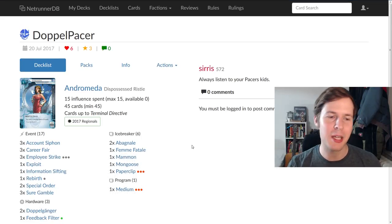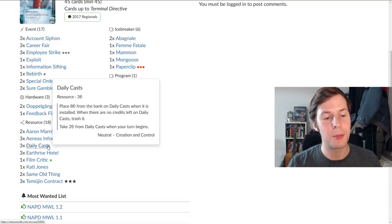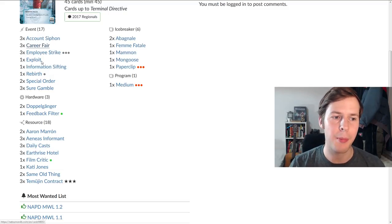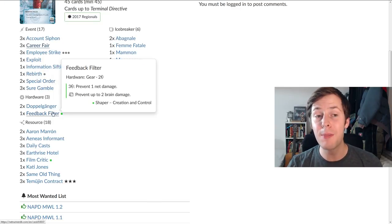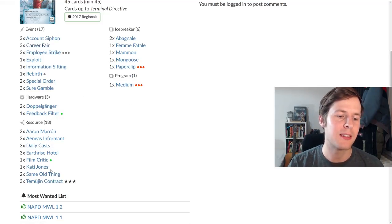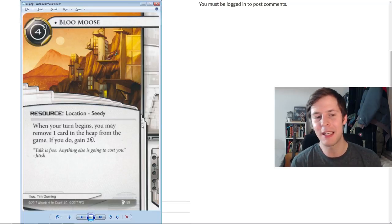I pulled up two decks from the Atlanta Regional, which just wrapped up. This is an Andromeda deck that doesn't run Levy or Labor Rights — it's not planning to recur itself, but it does run Daily Casts. The idea is you can swap in Blue Moose instead of Daily Casts, get it down cheaply via Career Fair, and look at all the targets you have. Career Fair? Two credits a pop. Exploit? Two credits. Rebirth? It's out of the game — you don't recur it. Sure Gambles, Special Alerts, Feedback Filter — useless in many matchups. Daily Cast also works: just remove it from the game after for two more credits.